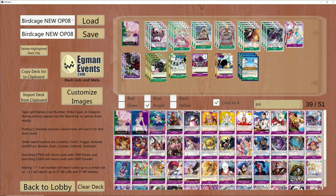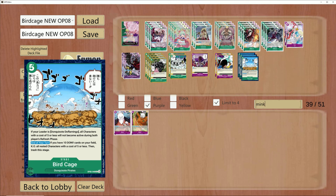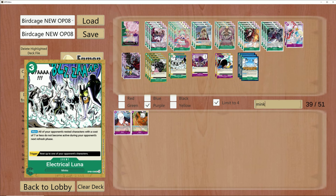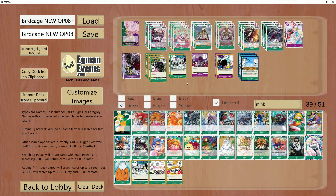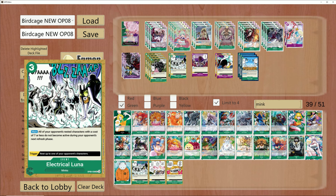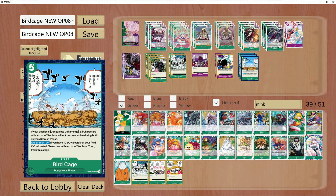Just due to the fact that we run Birdcage — Birdcage locks down all five costs and under. Electrical Luna will only work if your opponent's characters are rested. So hypothetically, in a lot of scenarios, this is not going to get you the value you want. Going up against top tier meta decks like Black Yellow Luffy, Sabos aren't really going to be rested, so you're not going to be able to freeze them with Electrical Luna most of the time.